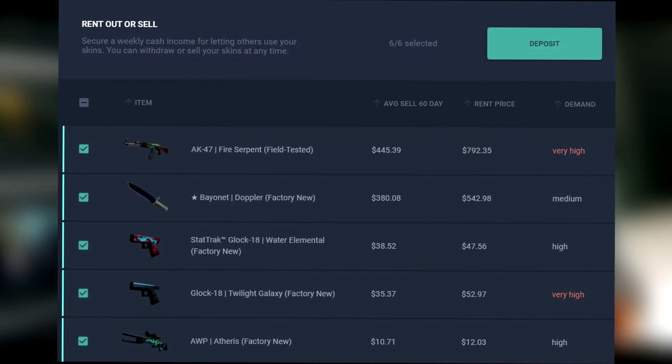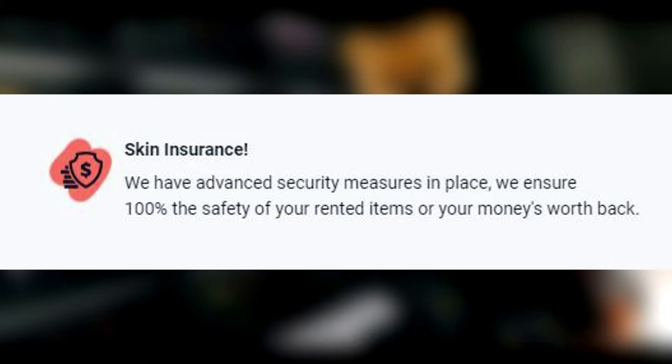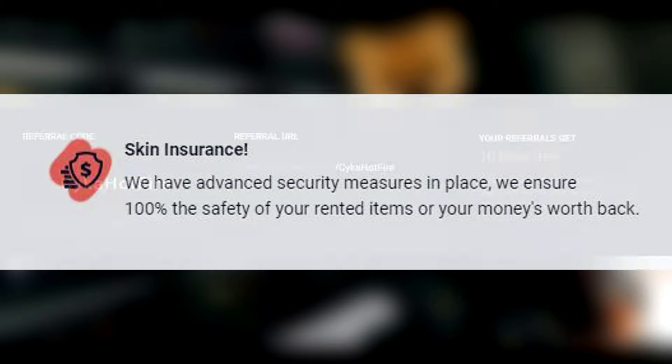You can also rent out your CSGO skins to others if you have a stacked inventory, and if somebody tries to steal your skins, you get 100% of your money back. And with my affiliate link, you can test it out free for 10 days. So be sure to check out Lootbear today.